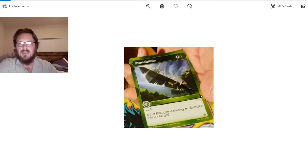Here's a new Ventus card called Stoneblade. It's a 1-cost, and it gives you 2 attack. But if that Bakugan is holding a Green Fist, you energize this uncharged. I chose this one to pull out because a lot of the cards in the set are making you pay attention to what someone is holding — meaning whatever core that Bakugan is holding. So this one is saying if they have a Green Fist, you get a separate effect. I love the artwork — it's just a giant sword coming out of the forest. Pretty cool.